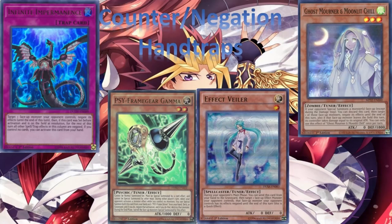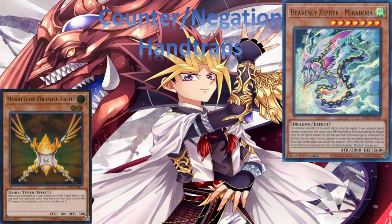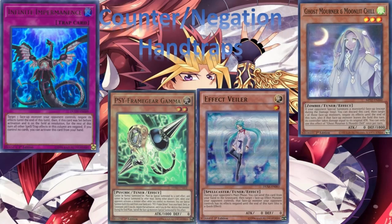Let's first start with Counter/Negation Hand Traps. These include Infinite Impermanence, Cyframe Gear Gamma, Effect Veiler, Ghost Mourner Moonlit Chill, Heavenly Zephyr Miradora, and Herald of Orange Light. These are hand traps useful for negating monster effects and tend to be the most common. Infinite Impermanence, Gamma, and Effect Veiler are three of the most used hand traps in the game.